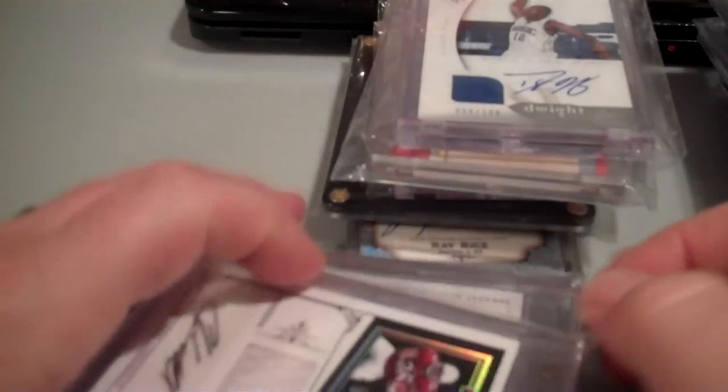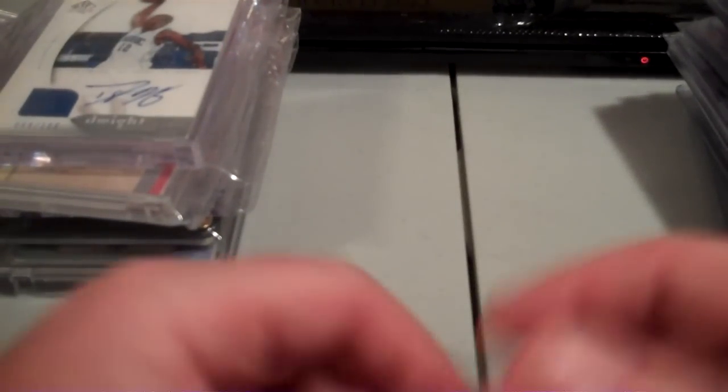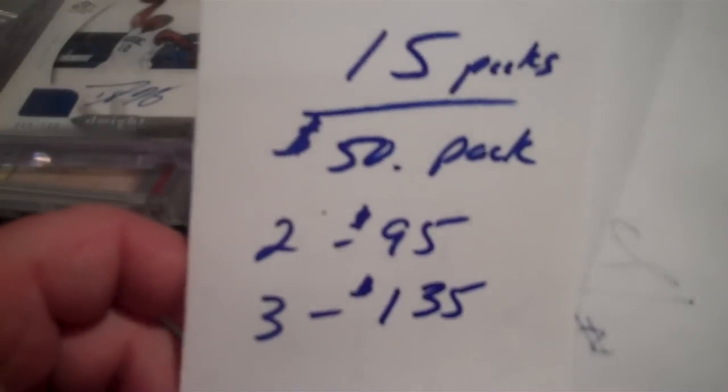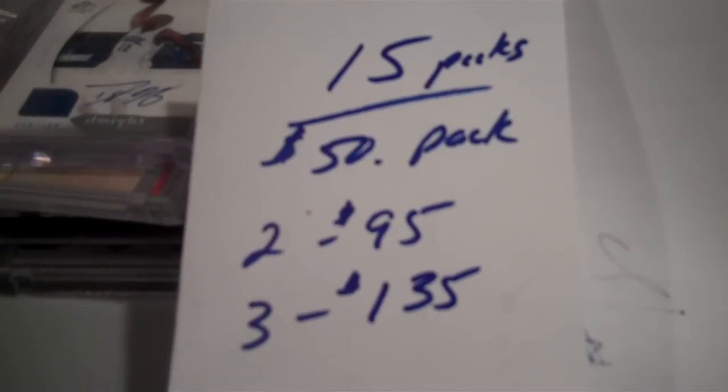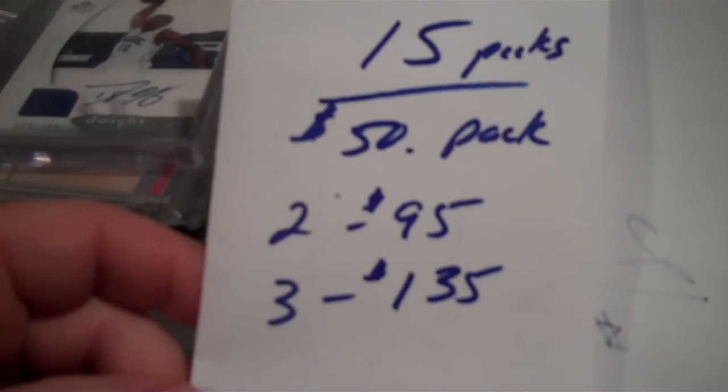Chris Beanie Wells autograph piece of the jersey from National Treasures, numbered 3 of 10. Guys, I've got tons of stuff over here — stacks and stacks of cards, some jerseys, autographs, and some nice base cards just thrown in. Alright, that's my mystery packs. Let me know and PM me and we'll go from there. 15 packs, 50 bucks a pack, two for 95, three for 135.